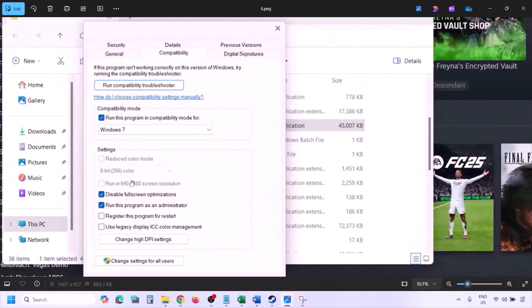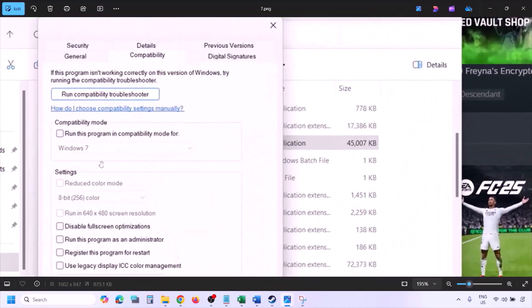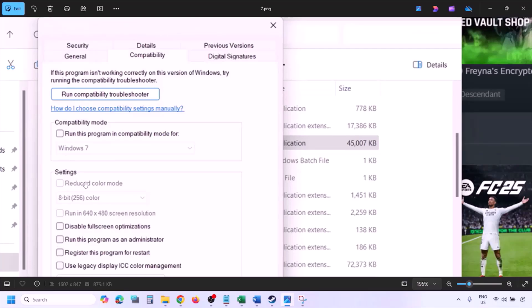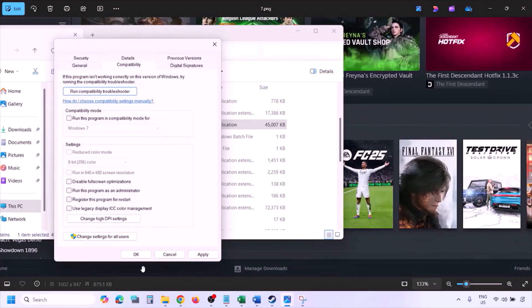If you have put a check on all these boxes and it is still not working, uncheck all the boxes. Once you uncheck them, hit Apply and click OK, then follow the next step.